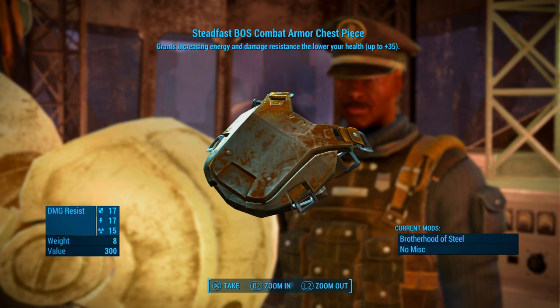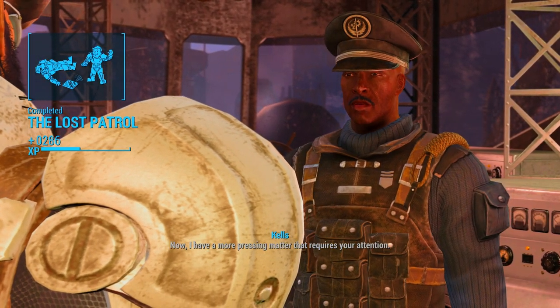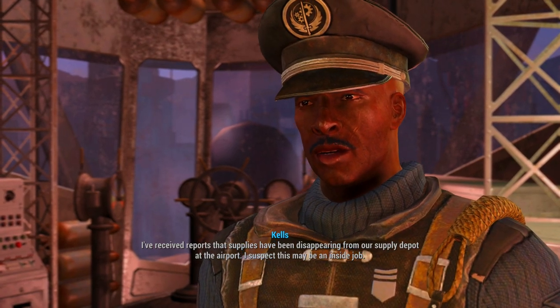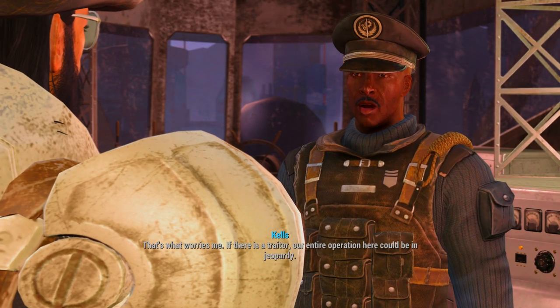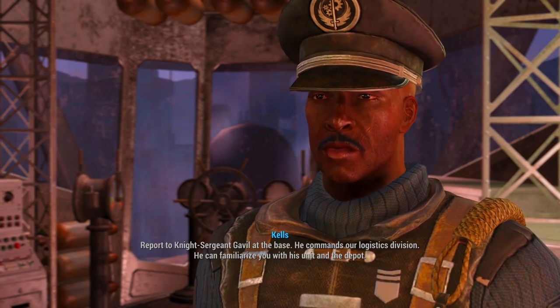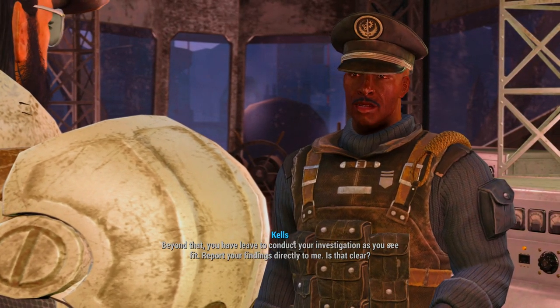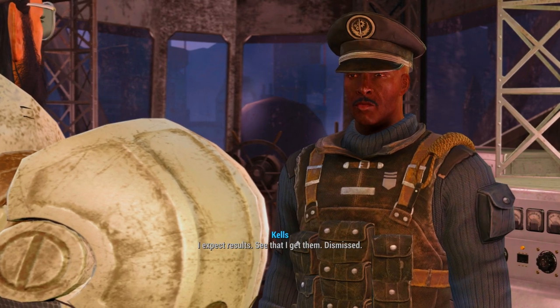I don't really like this armor because you need low health to use it, but if that's your build it could be a pretty decent armor set. 'This was no easy mission, Knight. Well done. Now I have a more pressing matter — supplies have been disappearing from our supply depot at the airport. I suspect this may be an inside job. If so, that's a serious security risk. If there is a traitor, our entire operation could be in jeopardy. I want you to take charge of this investigation. Report to Knight Sergeant Gavel at the base — he commands our logistics division. He can familiarize you with his unit and the depot. Beyond that, you have leave to conduct your investigation as you see fit. Report your findings directly to me. Is that clear?' 'Yes, sir. I expect results. See that I get them. Dismissed.'